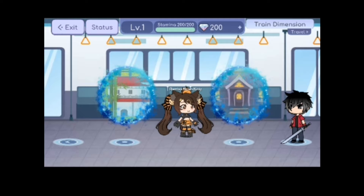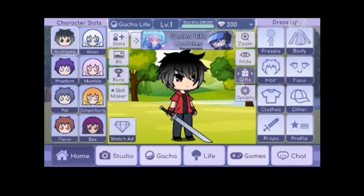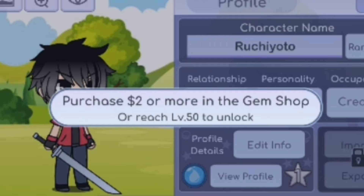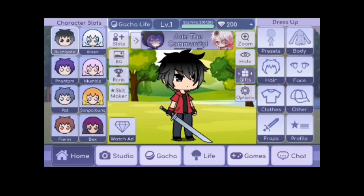I'm just gonna exit now because I have no idea what I'm doing. I think it's a lot confusing for some people. I'm probably gonna have to get used to it because I'm new to this and there's so much things to do. I have gems but I'm not exactly sure where I can buy more. It says purchase two dollars or more in the gem shop — oh man, this is going to be a while. But tell me what you guys think about this app so far.